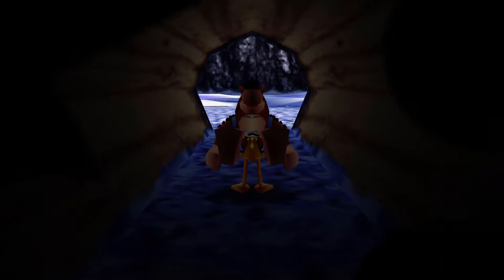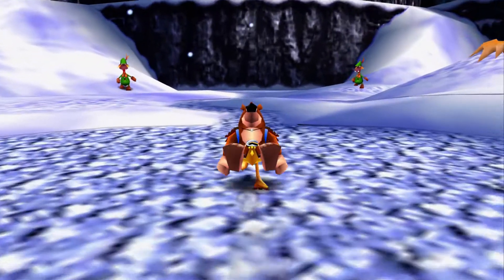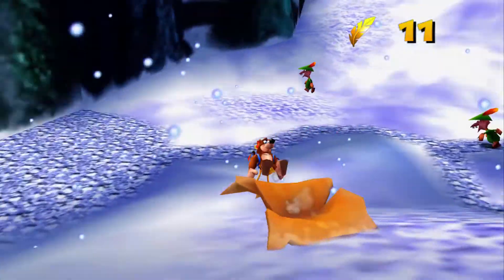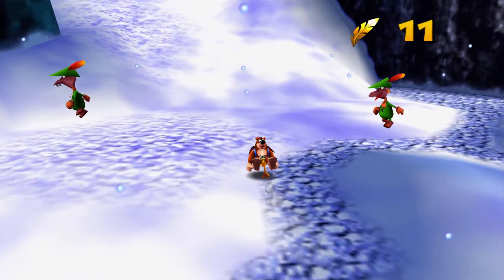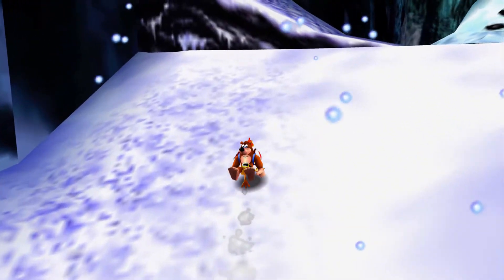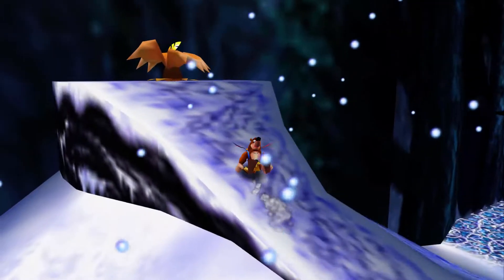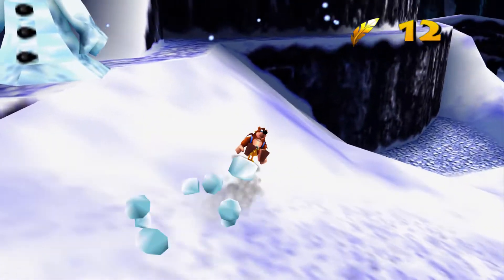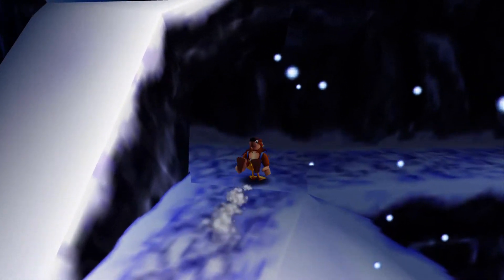Welcome to Gear Check Games. This is part 18 of our commentary for Banjo-Kazooie. Last time we completed the autumn section of Click Clock Wood, and today we're going to finish it off with winter. It's cold and dreary — those snap flowers are finally gone. Recycled textures and enemies.